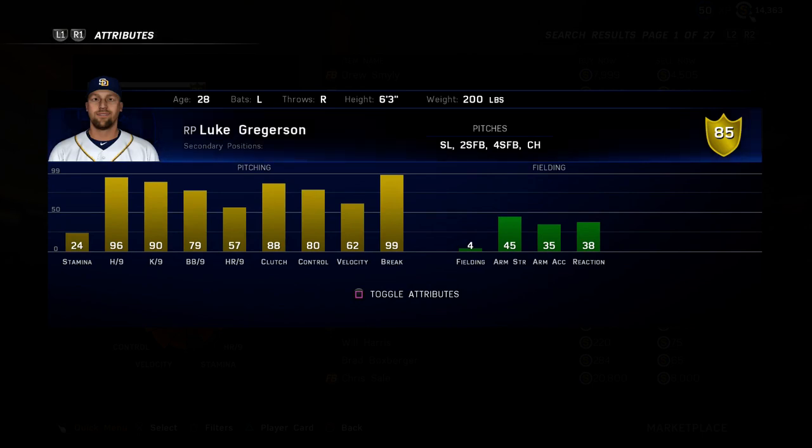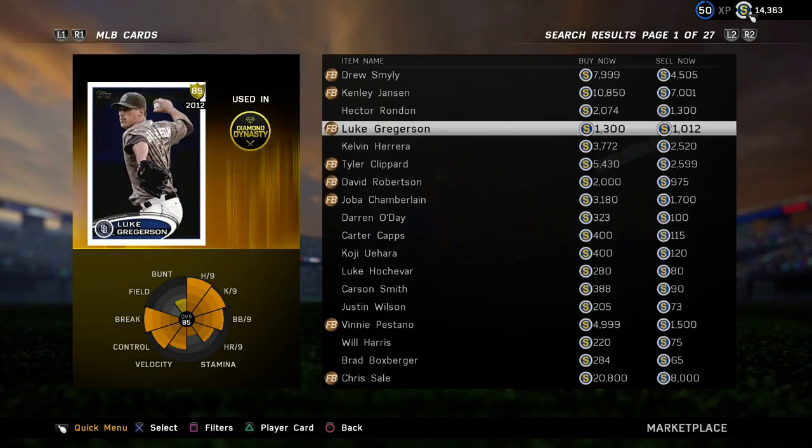Next we have Luke Gregerson. He comes with excellent per nines and his slider is going to be his main pitch. This card is going to be very similar to the Diamond Romo card, except his per nines overall — especially his K per nine — is a lot higher. The Diamond Romo has maxed out hits per nine, but this card comes with not only excellent hits per nine and K per nine, but also pretty good control and walks per nine. He has 99 break with his slider — that's going to be his main out pitch. The downside is his velo; he's only going to be able to throw 91 miles an hour, probably up to 93. He's an 85 overall so he'd be pretty easy to get — he's only 1,300 on the market right now, so definitely try him out.